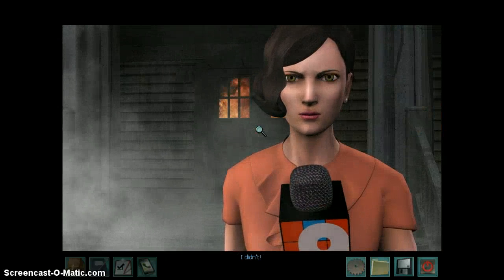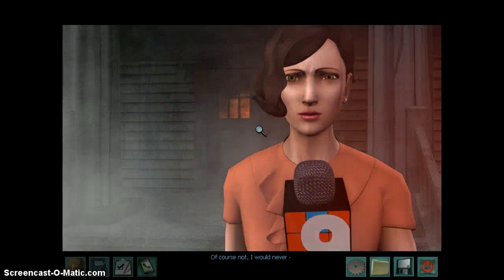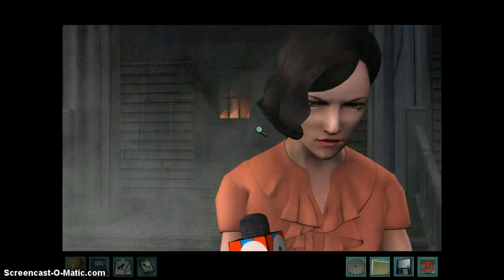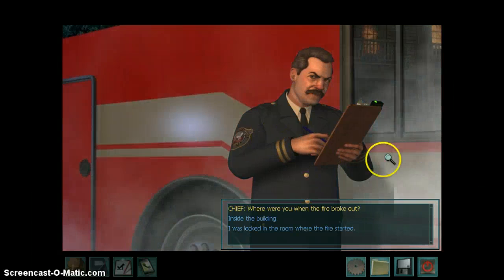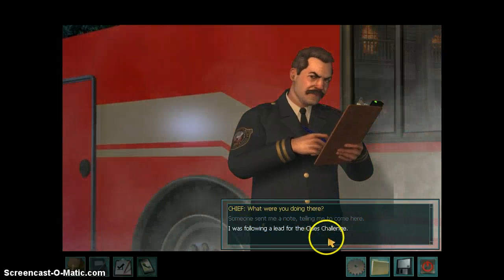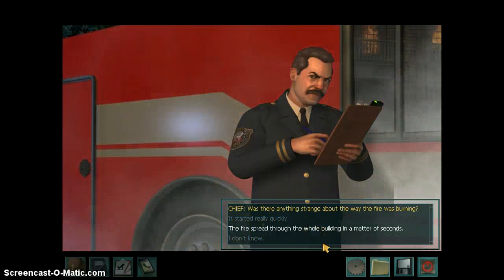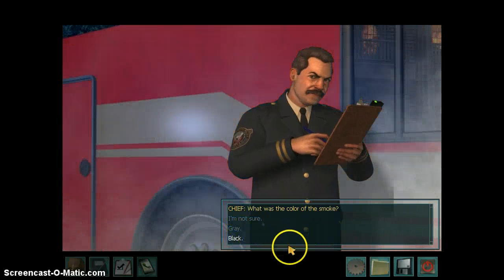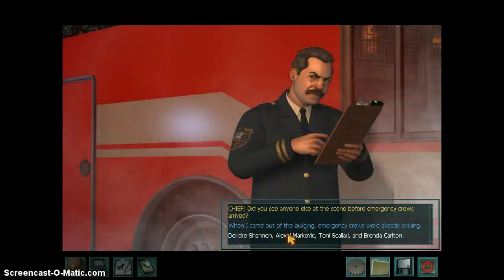What made you decide to burn down the old town hall? I didn't. Did you work alone? Who helped you? What do you mean work alone? I didn't do anything. Was this politically motivated? Of course not. I would never... This is not looking good for Nancy. Nancy Drew, where were you when the fire started? I was locked in the room where the fire started. What were you doing there? I was following a lead for the police challenge. Was there anything strange about the way the fire was burning? The fire spread through the whole building in a matter of seconds. What was the color of the smoke? Black. Did you notice anything else out of the ordinary? There was a snowflake-shaped ice cube on the thermostat. Did you see anyone else at the scene before emergency crews arrived? Alexei Markovic, Tony Scolari, and Brenda Carlton.